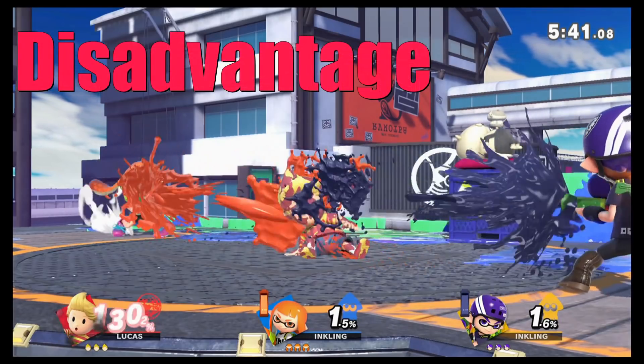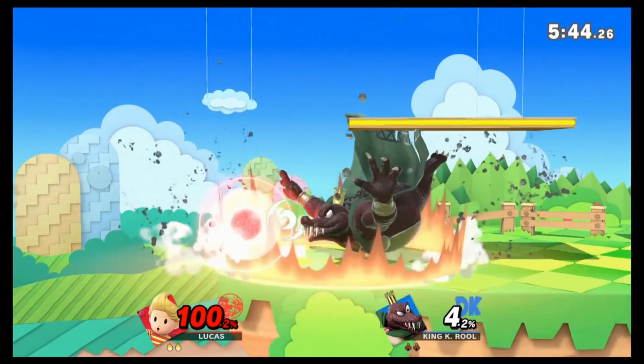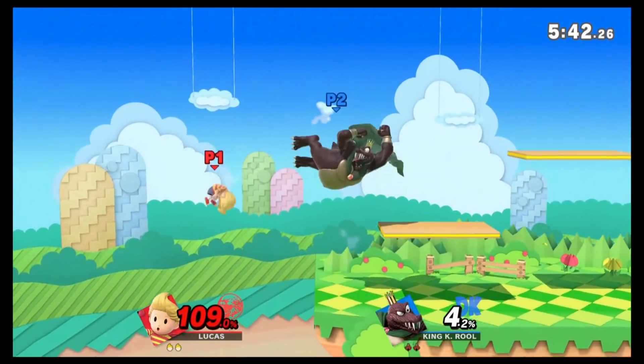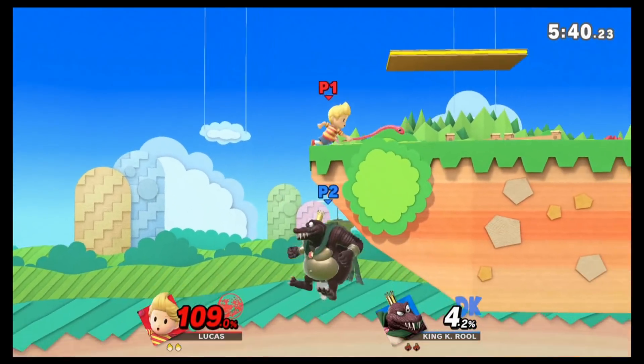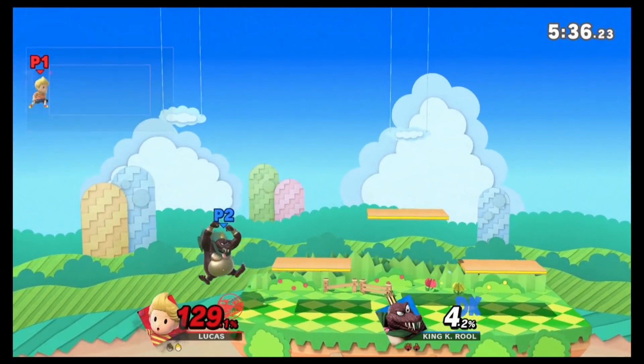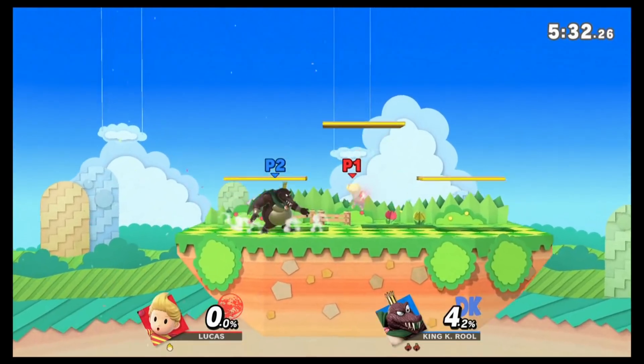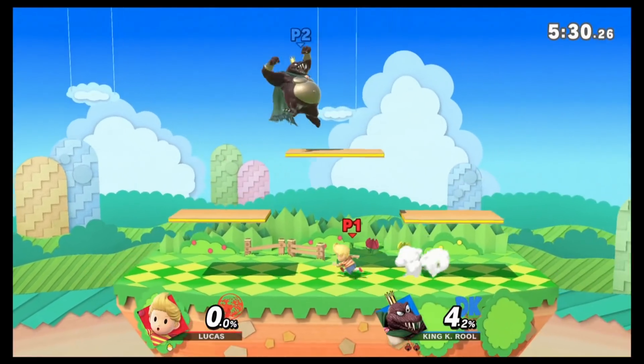Disadvantage state — basically K. Rool is in your face trying to combo you and you need to reset neutral. K. Rool is really good at keeping his opponents in disadvantage. His grab range as well as his armor makes it hard to reset neutral.